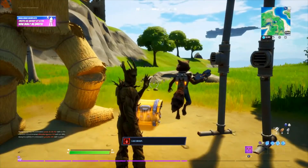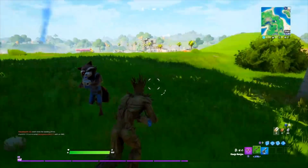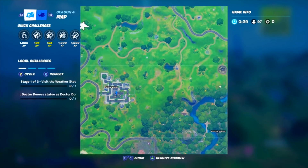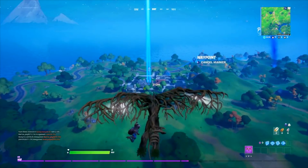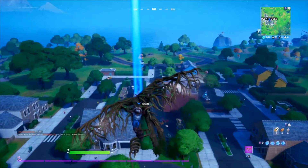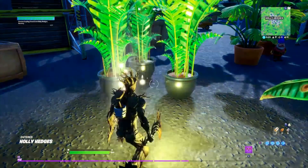Then Groot's Back Bling. This one is a little bit more difficult to claim but I think you'll be able to do it. You've simply got to rescue him from Holly Hedges — he's been taken over by the gnomes. Dive into Holly Hedges. It's actually in the centre of Holly Hedges, right where the gnomes are. Groot is a little bit difficult to spot. Where the marker is, right in the middle in between the two stores, in the garden area, you'll find Groot in between three plants in the centre there. Pop in here and then rescue him, and you get him as a Back Bling. Welcome, baby Groot — how awesome is that?